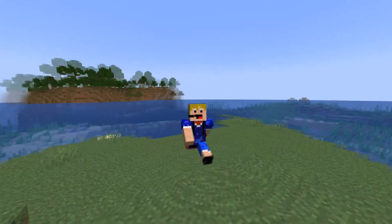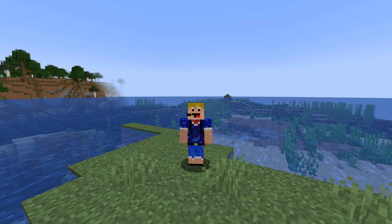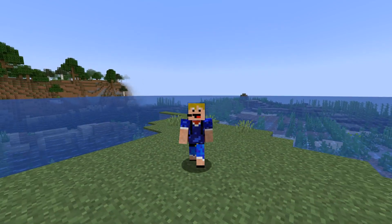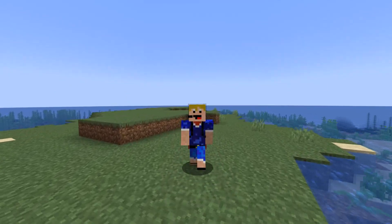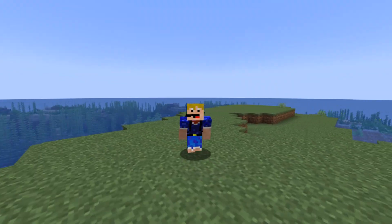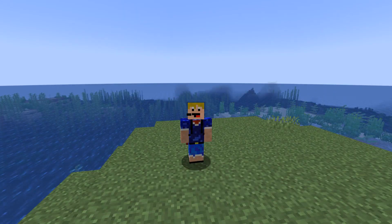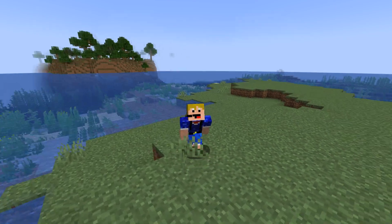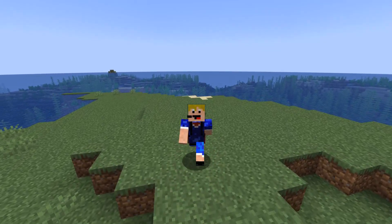Some of the changes in 1.18.2 are: you'll now get warnings if you play on a 32-bit environment because support is ending soon; if you play in South Korea you'll get gameplay timers and reminders to take breaks; seeds with spaces before or after will just ignore the spaces; seed zero will no longer be treated as special; dolphins will more accurately pick the closest structure; and ender chests will no longer be gift wrapped during Christmas.